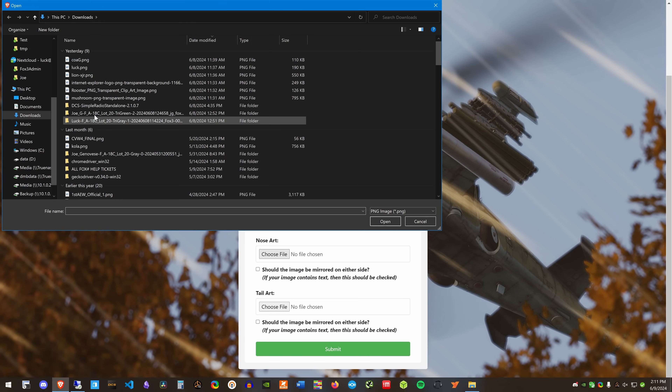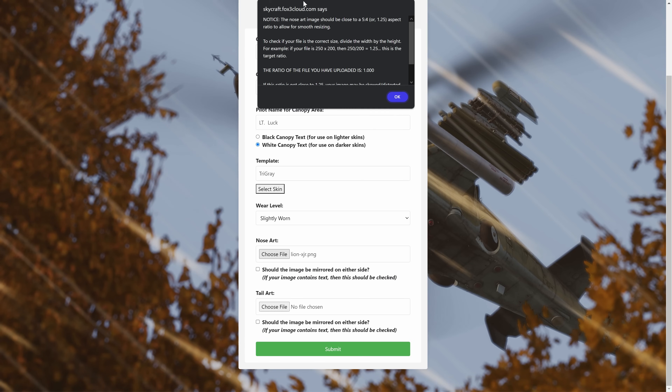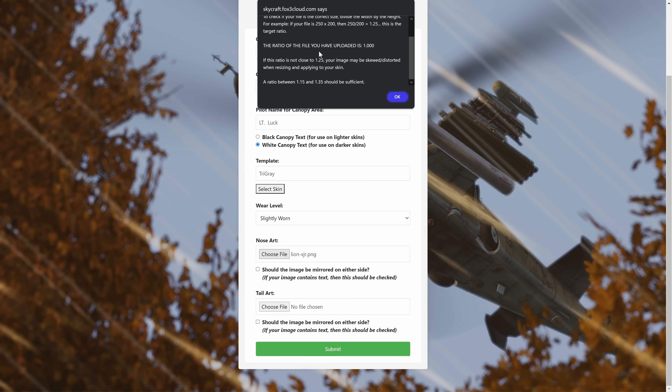The next thing I'm going to do is choose my nose art. The nose art should be a PNG file. I have this lion PNG I like to put on here. It gives me a warning that the nose art should be a 5-to-4, or 1.25, aspect ratio. There are some things in here to help you figure out which ratios they should be, and the number of pixels — otherwise the art could get a little distorted when we fit it on the aircraft, so keep that in mind.